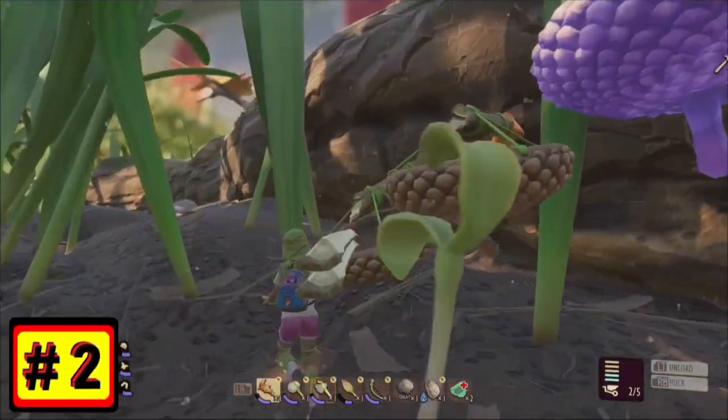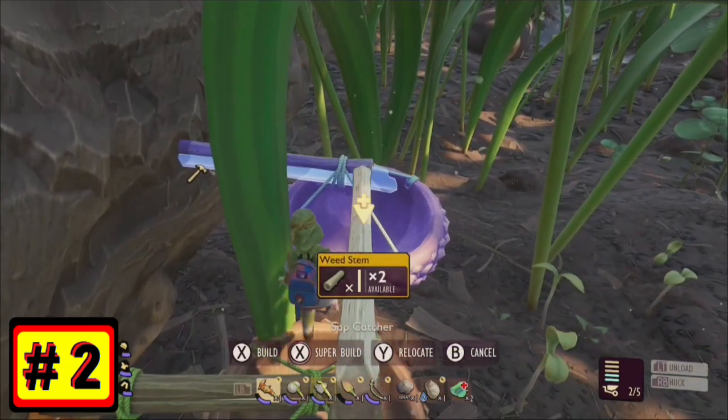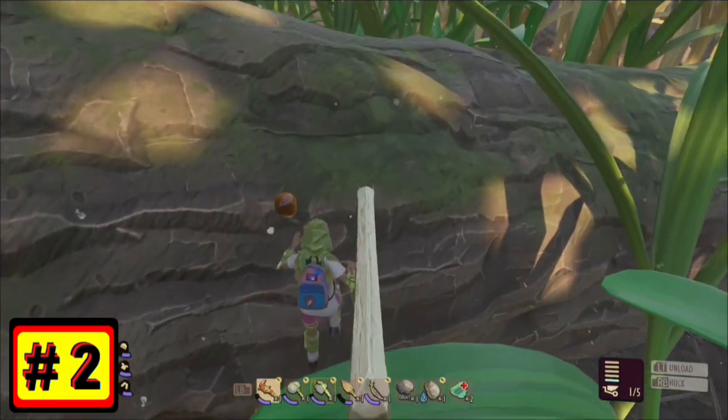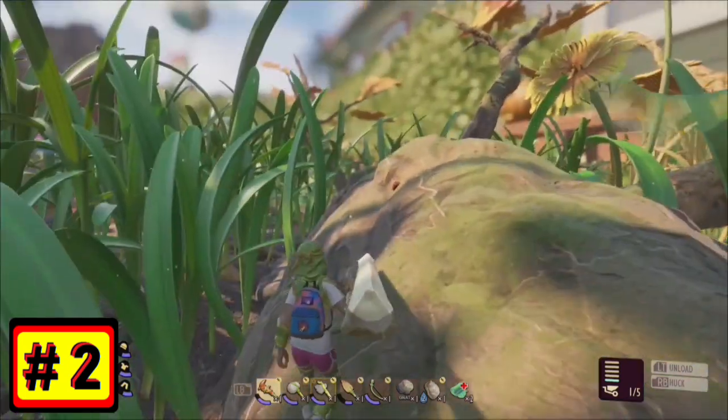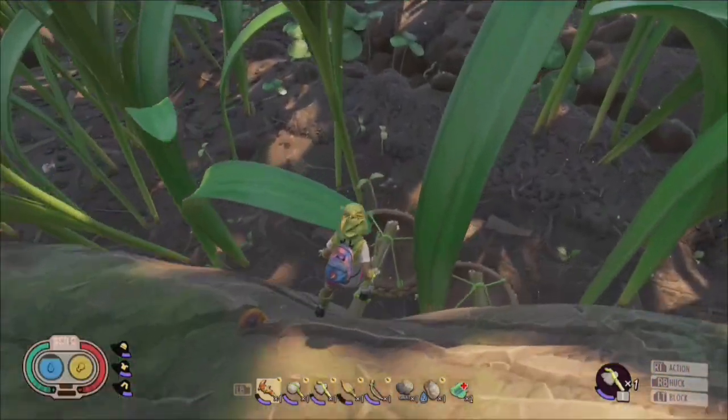Number 2. I love it when a plan comes together, like when you can get two things for the price of one. I call this the duality. And sometimes you can find a duality with your utilities, like using sap collectors to make a stairway.